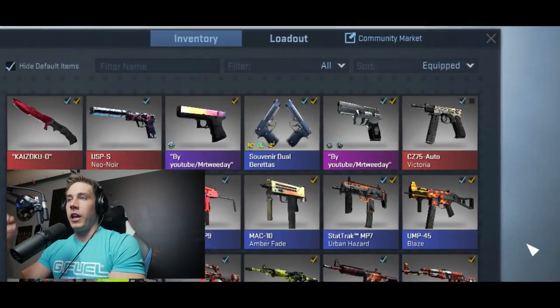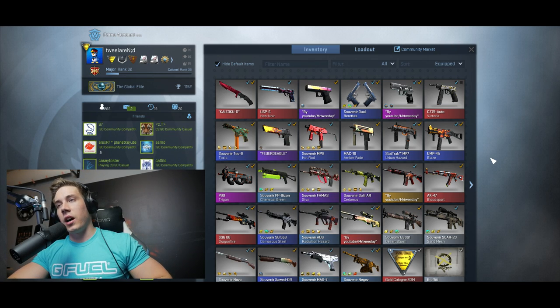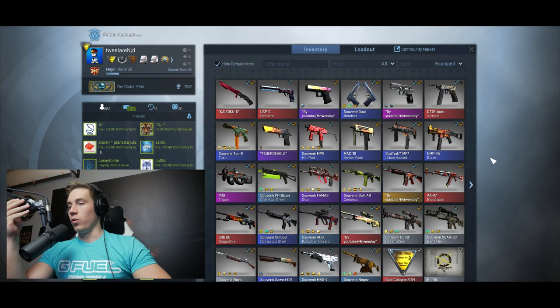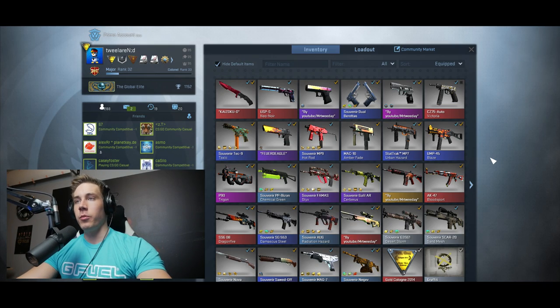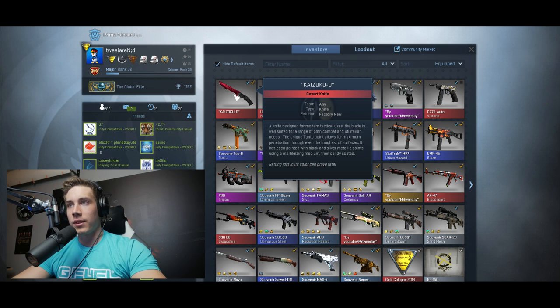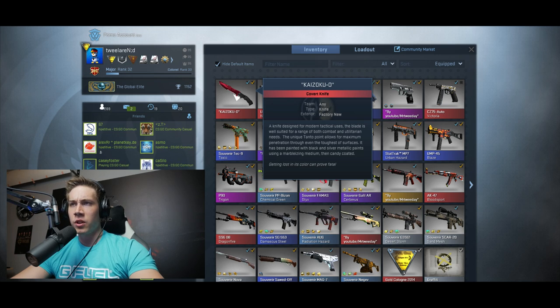A huntsman knife. Let's get to the equip page, everybody — I got a new knife. It's obviously a huntsman, and it had to be ruby. A huntsman ruby called King of Pirates, ultimately replacing my flip knife Doppler that I've had for six, seven months — I don't even know.